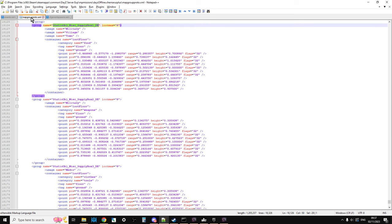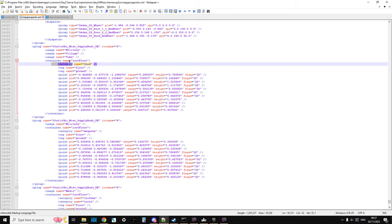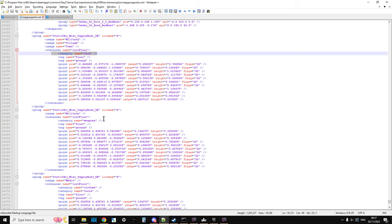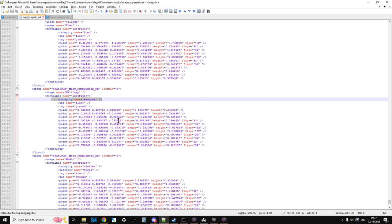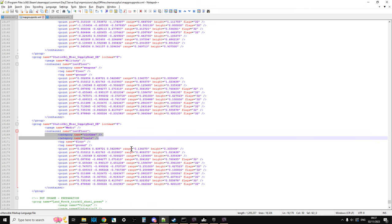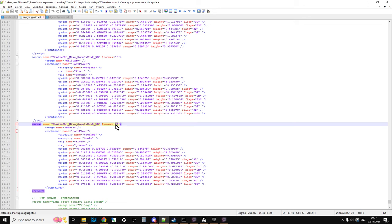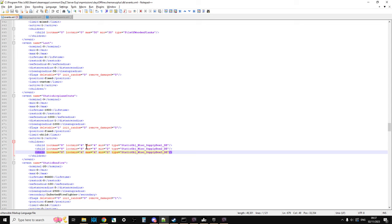If we look at the map group proto for the Supply Boxes, we can see Supply Box 1 spawns in food, Supply Box 2 and Supply Box 3 spawn in clothes and tools. They've both got LootMax 8, and in the events we've got LootMax 4. So they're spawning in a lot of stuff and they're very close together — it's a great event to have.